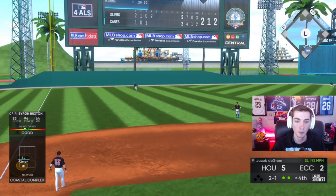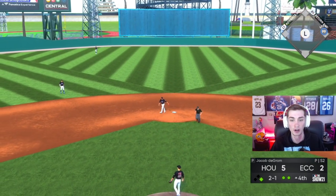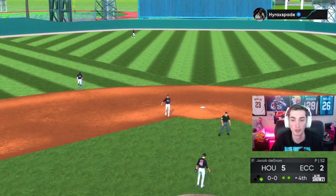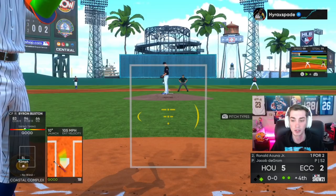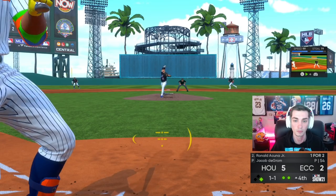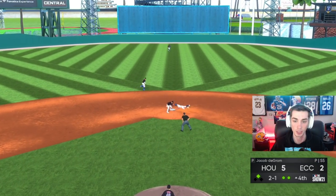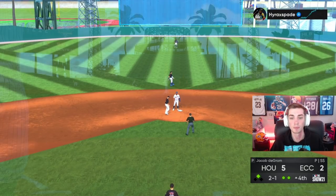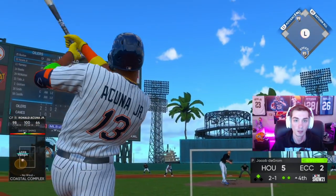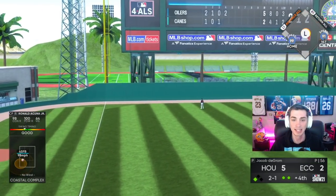Byron Buxton! Please get a hit! First hit — all over it on a slider coming in the front door, we just blast it to left. And now with 99 speed and 79 stealing, Byron Buxton is a threat to take second here. Byron Buxton should have second base so easily — and he does. Runner in scoring position — a base hit's going to score him with 99 speed.